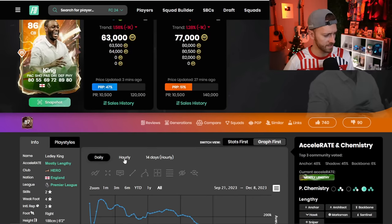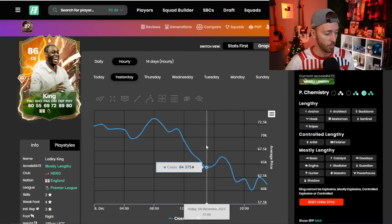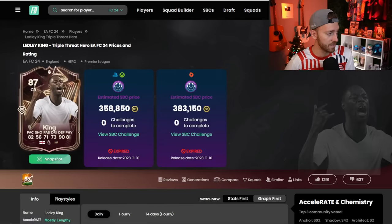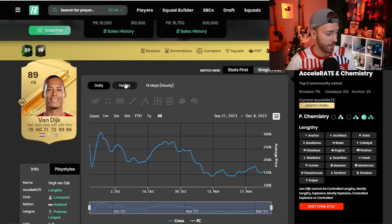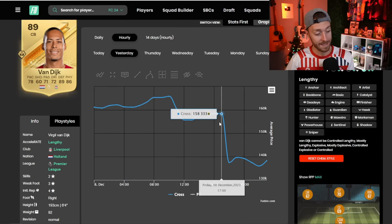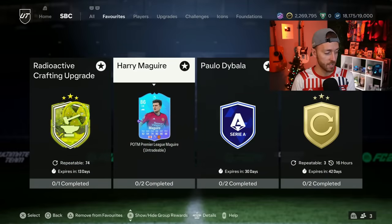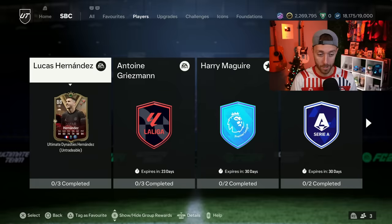There were some drops in prices on Prem center backs, but not crazy. Ledley King's base hero card went from about 75,000 coins down to about 64k before the lightning rounds and packs were opened. VVD was 160k yesterday before content and really only dropped 10k until the lightning rounds came out. McGuire came out at 165k, dropped to 155k, then with lightning rounds and supply hit, went down to 130–140k. I honestly thought there'd be more panic selling on Prem center backs.